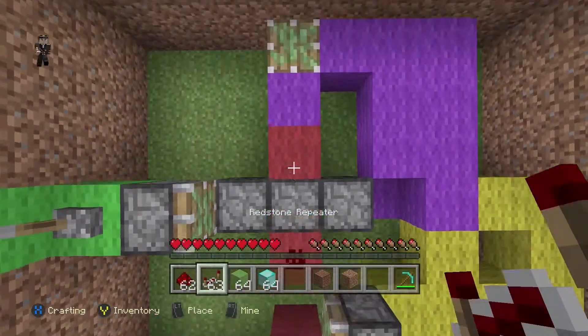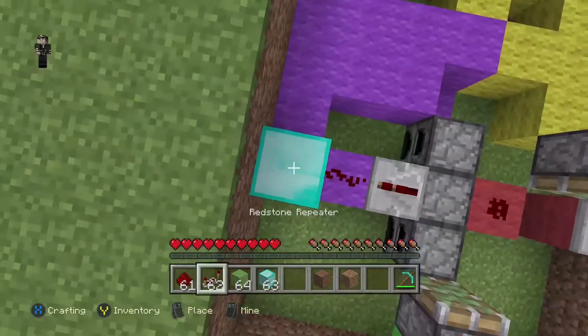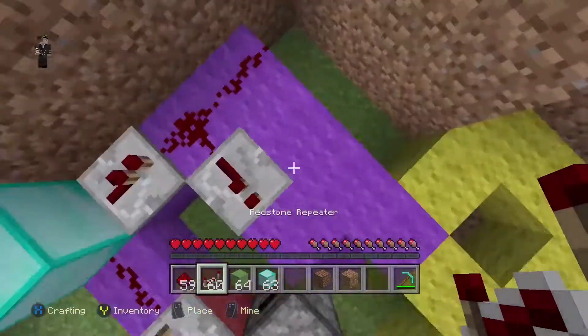Then place a repeater. Place redstone, then place a repeater. Then place redstone, then place a block, and then place a repeater. And then place two redstone, and place two repeaters in this formation.